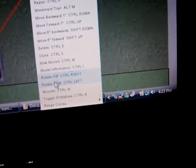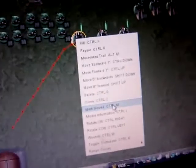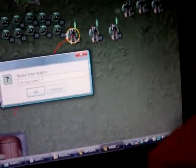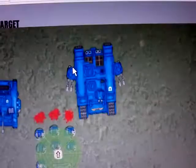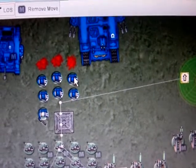You also have, on multiple wound models, the option to right click and click wounds — how many wounds have they taken? Say I put a 1 on there, and now if we zoom in it'll put a little 1 next to them, so you can keep track of how many wounds they've taken. You can also give them model information — this includes things like noting it's a Necron or that they're the squad leader.